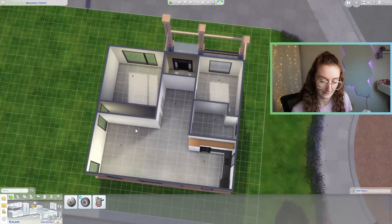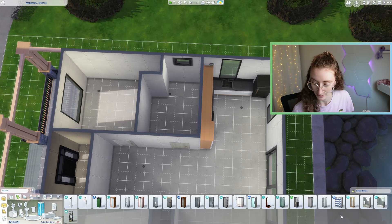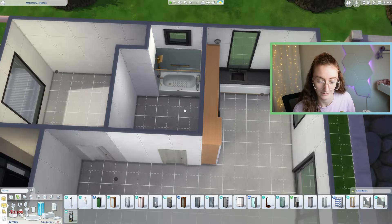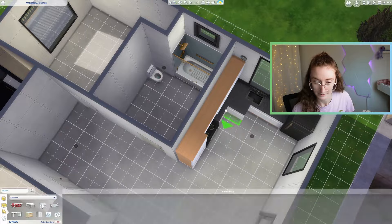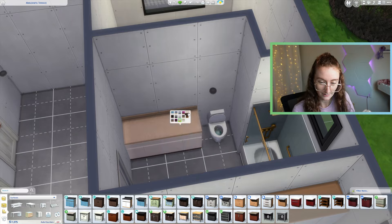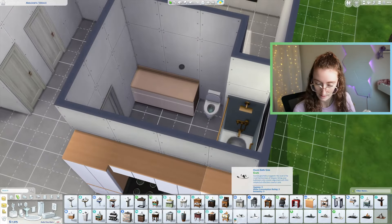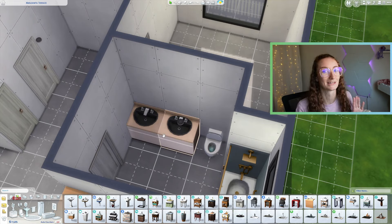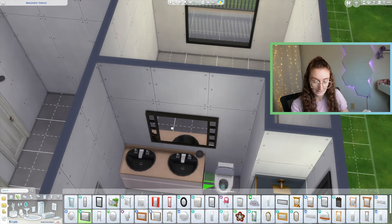We've got 10,000 simoleons left. Let's do bathroom stuff because that's going to be expensive. I'm going to splurge and give us this nicer shower bath thing — it's just nice to have. We'll put the same counters in here, maybe in a different color. Yeah, maybe this one — I don't hate it, it's not terrible. And then we just need some sinks in here too. I'm going with the cheap sinks but still doing the black ones, because if you make them darker it just looks a little bit better. And a cheap mirror — this one is 150 and it's big and nice looking. Maybe we splurge, give it a little splurge moment.